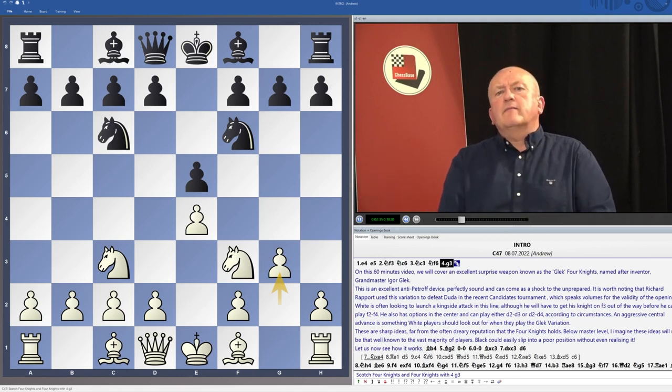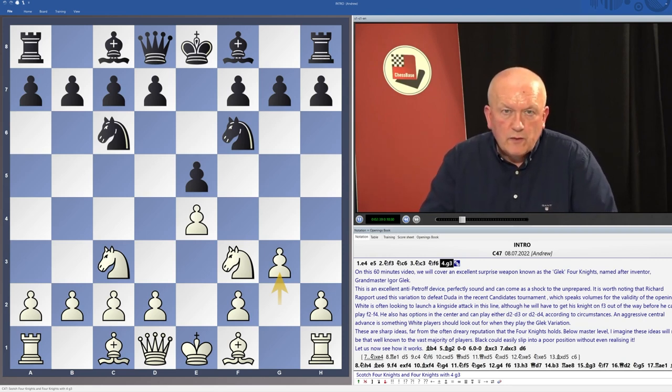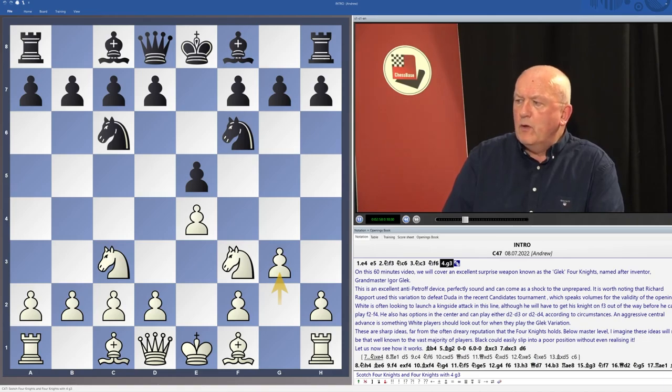These are sharp ideas, far from the dull reputation that the Four Knights holds. Below master level, I imagine these ideas won't be that well known, and black could easily slip into a poor position if he hasn't got exact knowledge. You can use this to your advantage, because I don't think this variation is that difficult to play. So let's see now how it works.